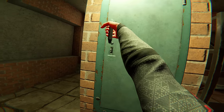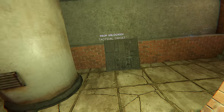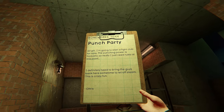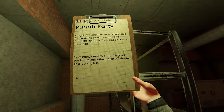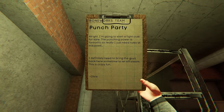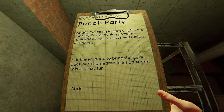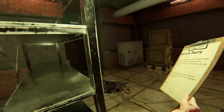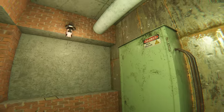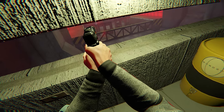As I surveyed the room, a somber atmosphere hung heavy in the air, casting a sense of cold desolation. It became evident that these security guards had been confined within these walls for an extended period, their presence contributing to the room's melancholy ambience. Amidst this grim environment, I chanced upon a series of clipboards with valuable information. One particular clipboard, titled 'Punch Party,' revealed intriguing musings from Chris — it hinted at a plan to start a fight club, capitalizing on the exhilarating power of punches within the virtual realm. A sense of excitement and camaraderie emanated from Chris' words, emphasizing the thrill and enjoyment that this virtual arena offered. Immersed in the chilling room, I couldn't help but wonder about the lives of these trapped security guards and the potential stories hidden within these walls, urging me to continue exploring this mysterious realm.